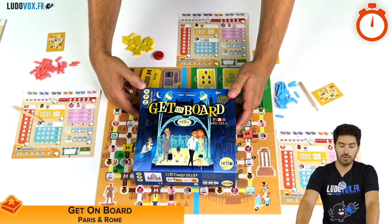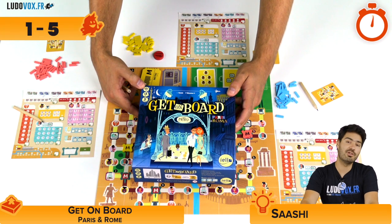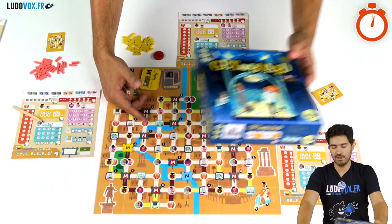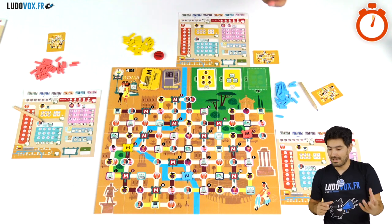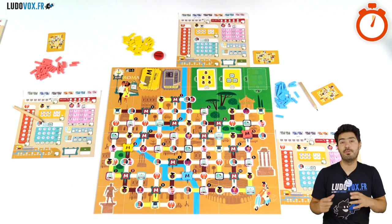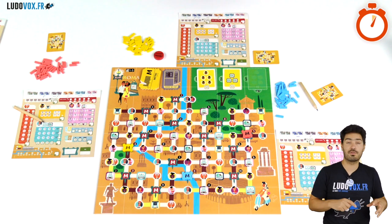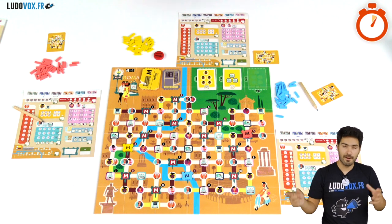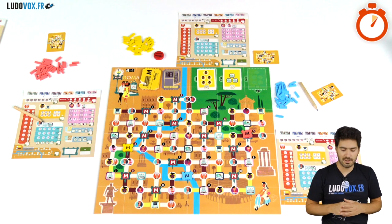Hello, I'm Matt from Ludovic.fr and today I'm going to give you an overview of Get On Board Paris and Roma. This is a flip and ride game for 1 to 5 players, ages 8 and up, and it plays for around 30 minutes. It is in the Get On Board range. You're going to make a metro line and convey passengers to the right places — flirts to restaurants, students to cinemas, and tourists to places of interest. You play in Roma with 1 to 3 players and in Paris for 4 to 5 players.